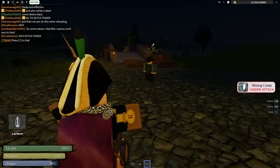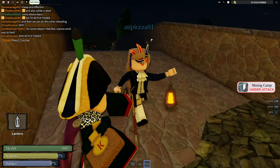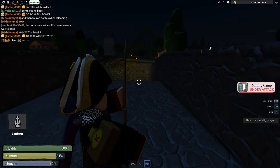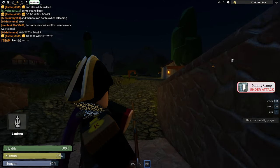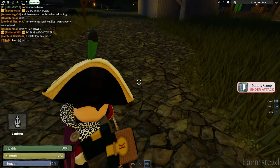For a classic infantry musket attack, I suggest pressing X to switch between shooting mode and melee mode, because the melee mode is also really good since it has a long range.